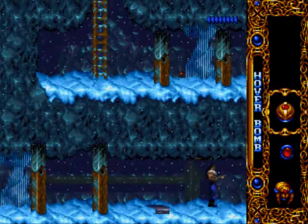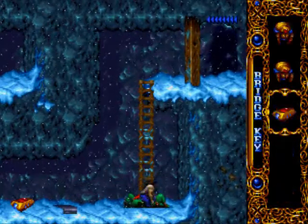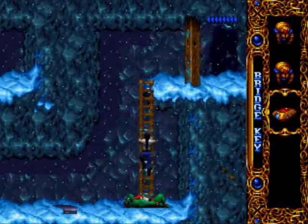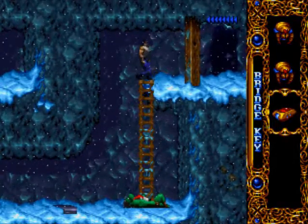Good old pressure plates. When you can already see the metal barrier, it's usually safe to tread on them. Otherwise you will just spawn a turret, which would be very annoying to take out or bypass.